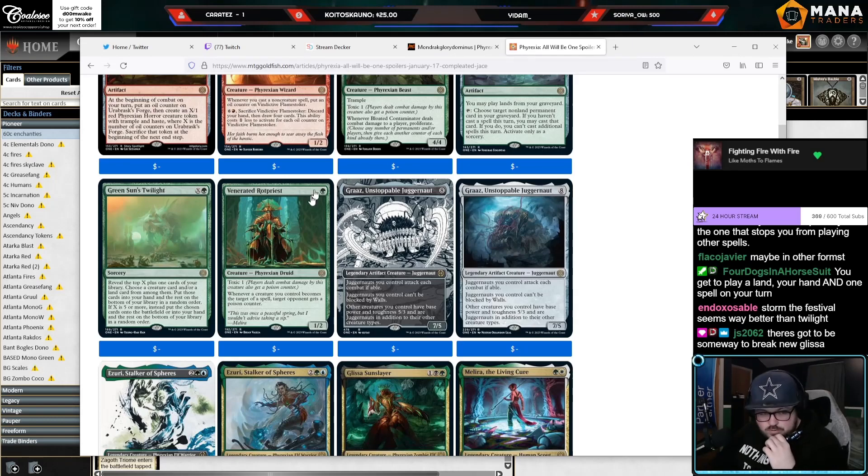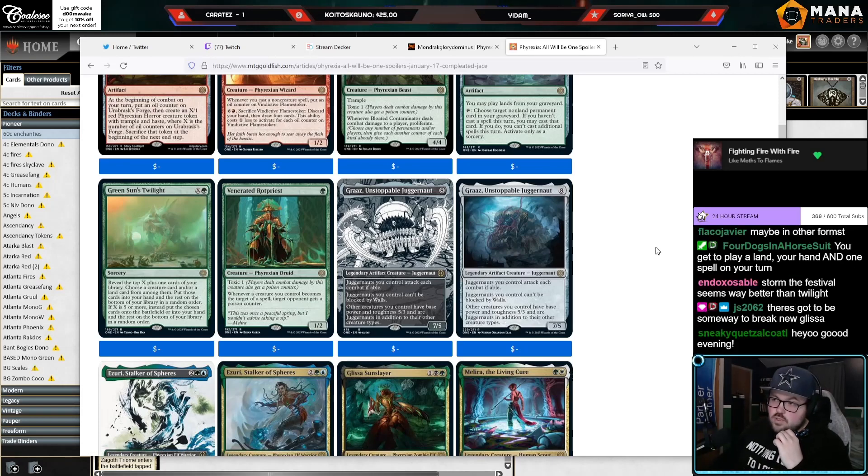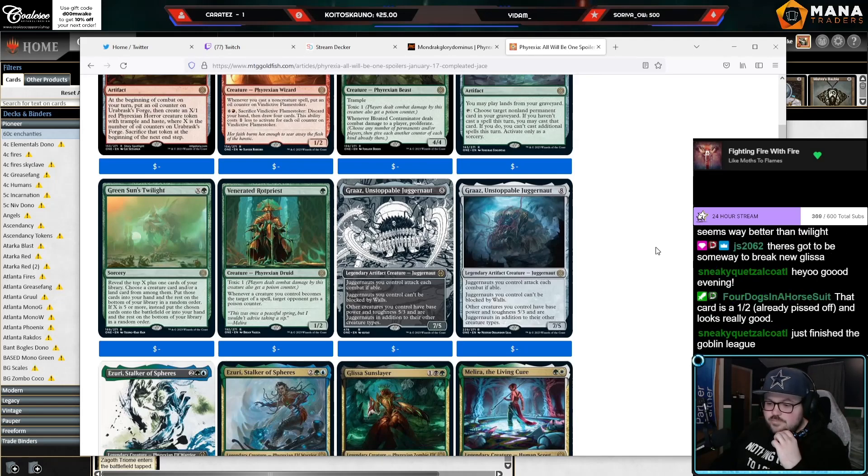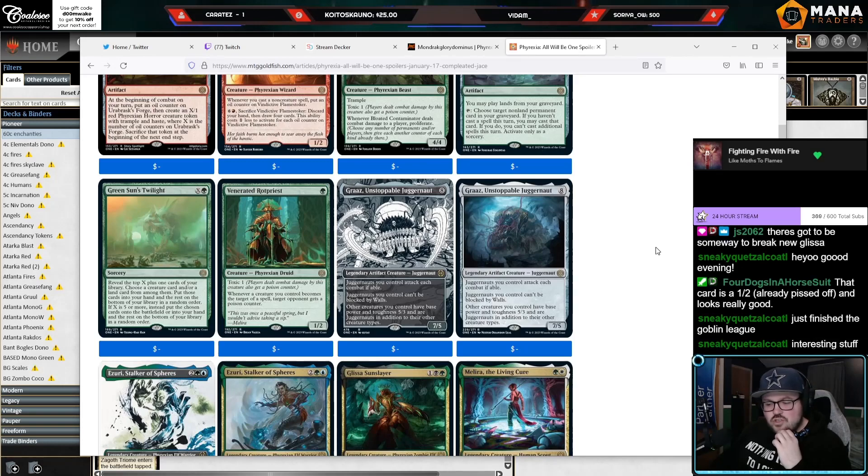This is one mana for a 1/2 — notably a 1/2 does not die to Rancor-six. Toxic one. Whenever a creature you control becomes the target of a spell, target opponent gets a poison counter. I saw people on Twitter talking about this with Grapeshot and Grapeshot...